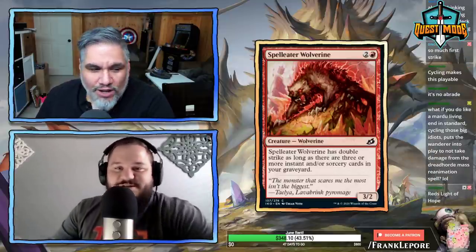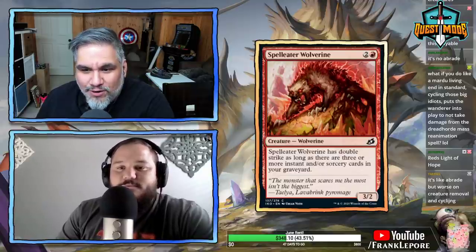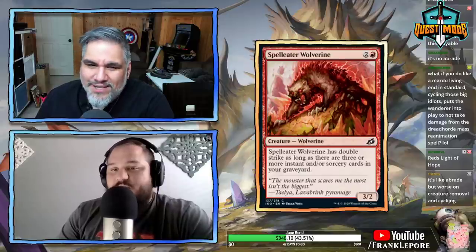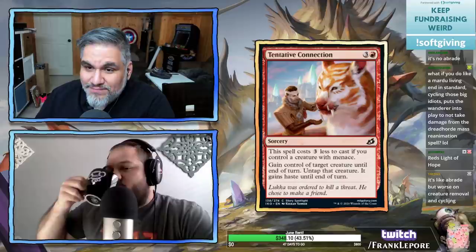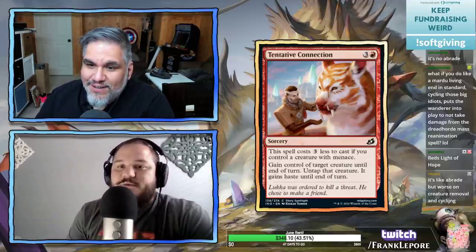Slitherwisp Wolverine — three mana for a 3/2 with double strike as long as there are three or more instant or sorcery cards in your graveyard. You're not going to play a 3/2 for three — it's just never happening.